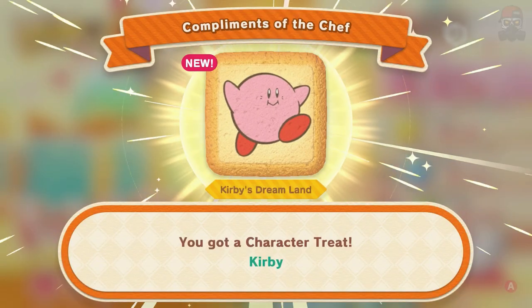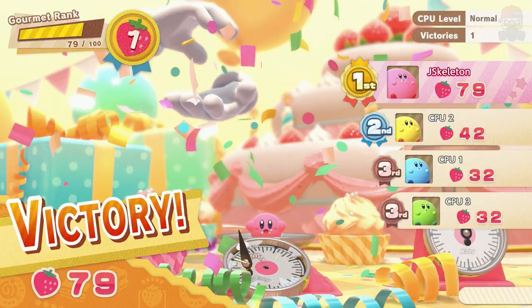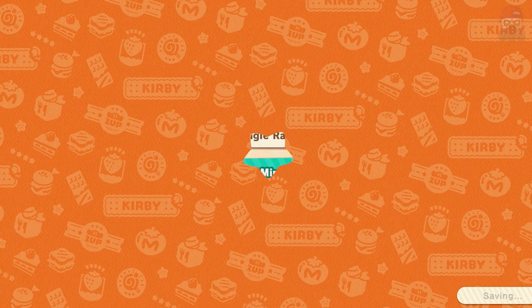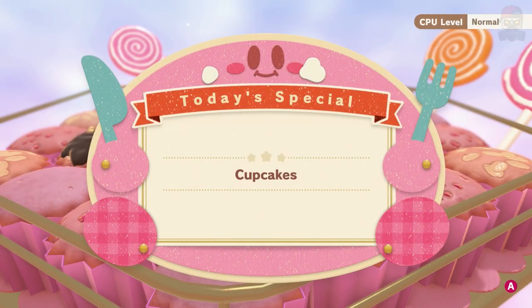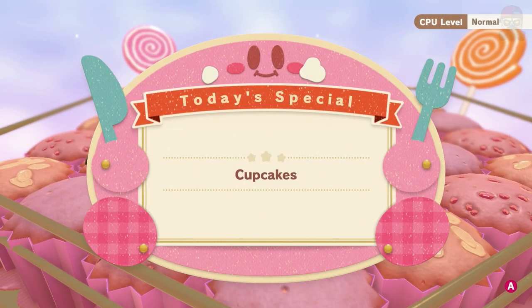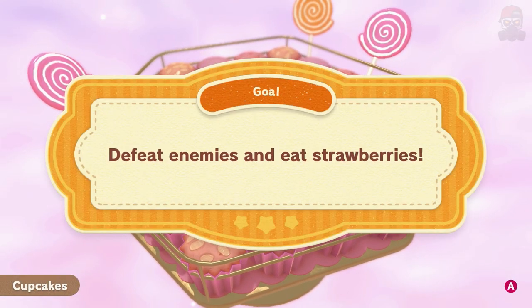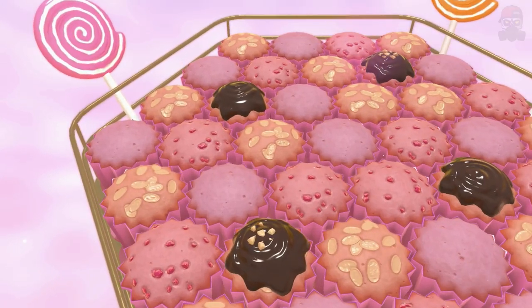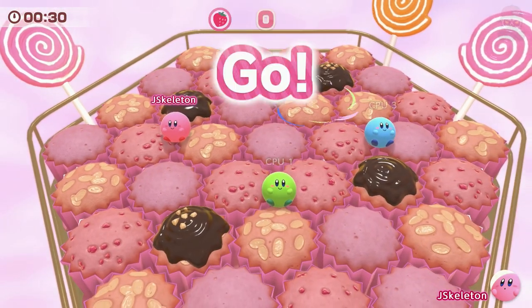You got a character treat, Kirby. Let's change the event type to single minigame and see how that goes. This one is cupcakes. Defeat enemies and eat strawberries. Okay, here we go.